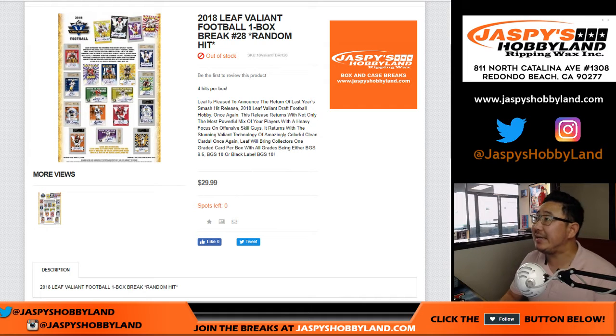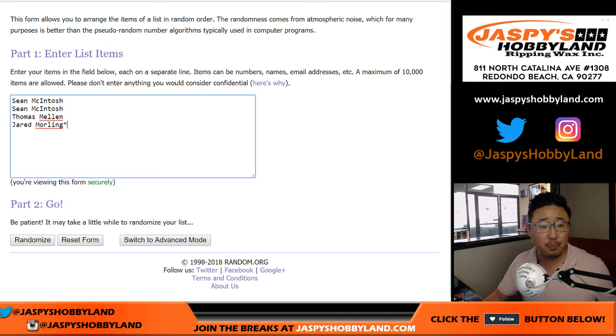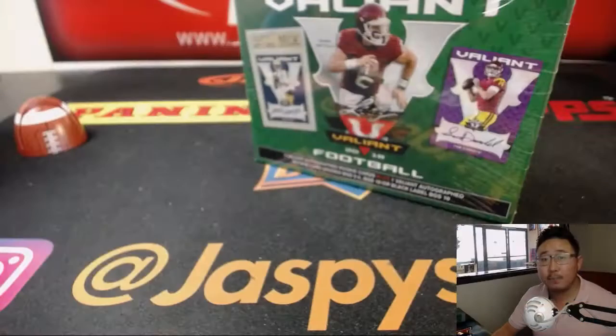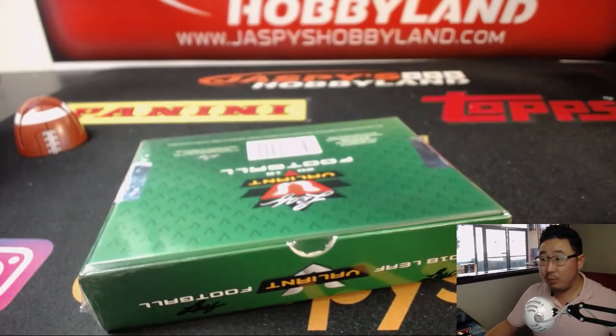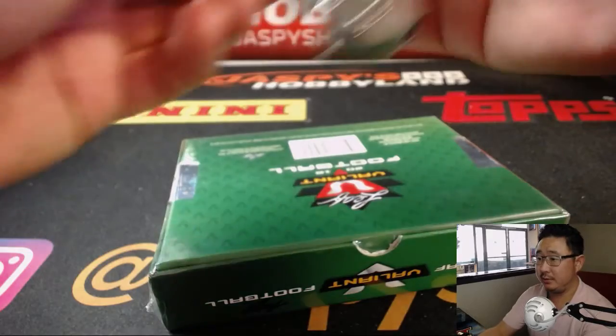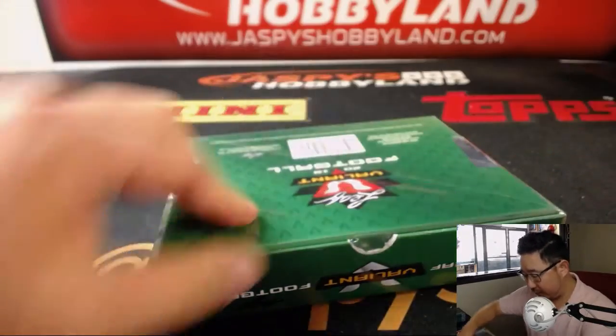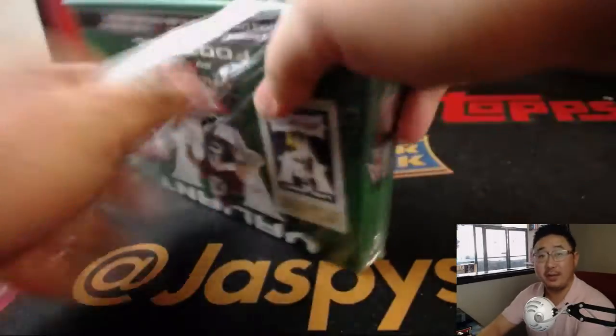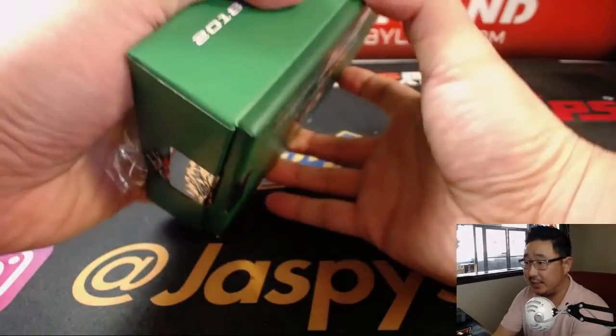We got a one-box break of 2018 Leaf Valiant Football coming at you. Remember, this is the one with that one graded card in there. Big thanks to Sean, Thomas, and Jared for getting into the action. So we'll pop open this one box, see what's inside, type in the hits, randomize your names, randomize the hits, and see what happens.